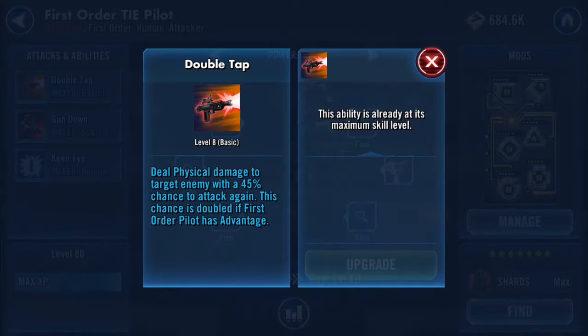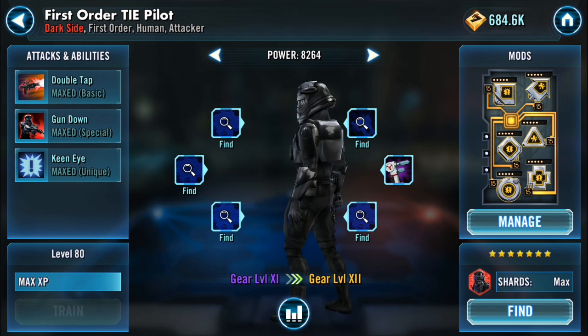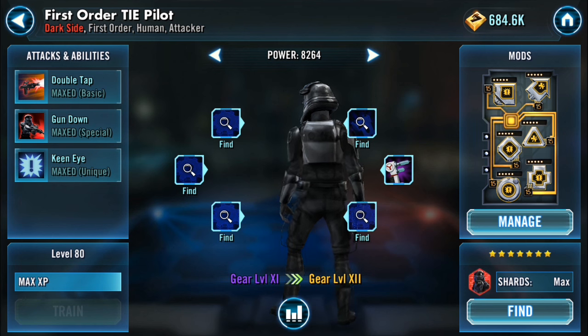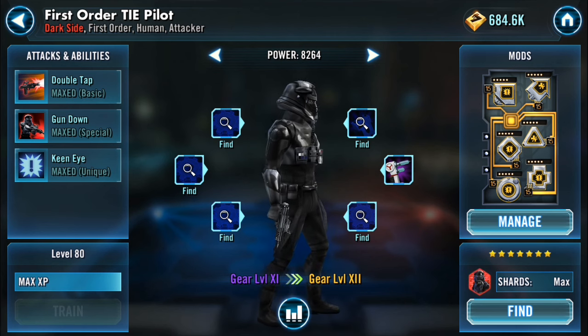He deals physical damage to a target enemy with a 45% chance to attack again — this chance is doubled if the First Order TIE Pilot has Advantage. Where is he viable? Phasma is definitely great to go with him, and so is Anakin. The reason is that sometimes if the pilot misses he gains Advantage. I found that happened a lot of the time. Phasma is definitely the one that grants it pretty much instantly, but Anakin is worth a try too. I did a whole Galactic War with him today and loved it.